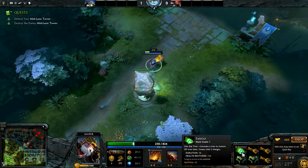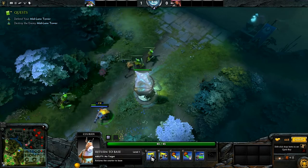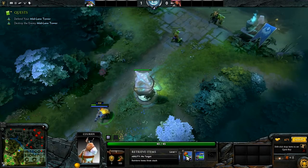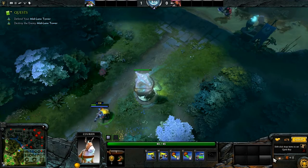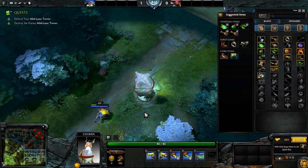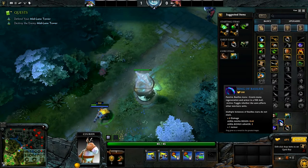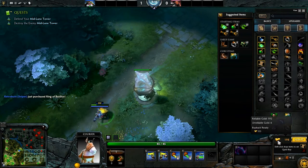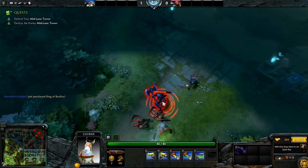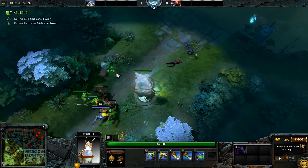Let's go back. Donkey, default. Return to base, secret shop, return items, receive items, transfer. How do I buy this? Okay, there you go. And how do I get back to the default screen?